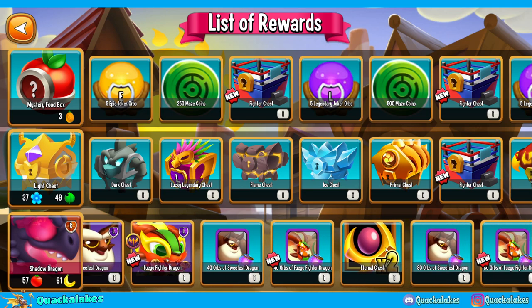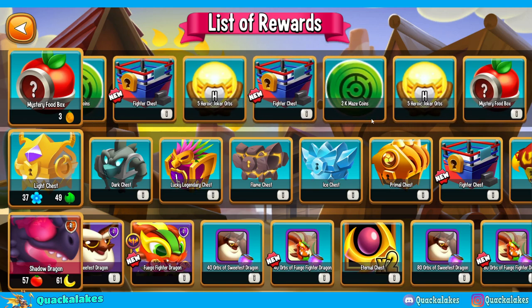Fuego Fighter is not the only reward to focus on in this event. We've got things like insignias, fighter chests, and maze coins from the top row. To get the top row items you need the specific items — right now pineapples for the top row, and bananas and tomatoes mainly for the bottom row — so focusing on those specific items first is a good idea.